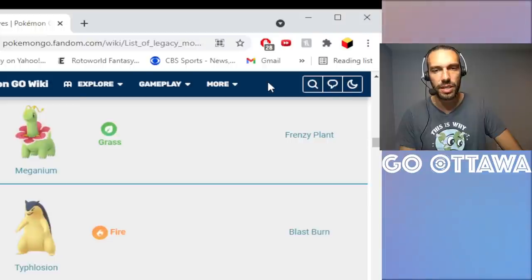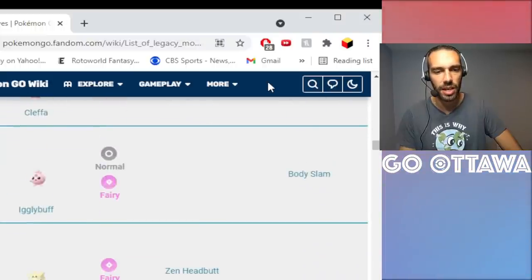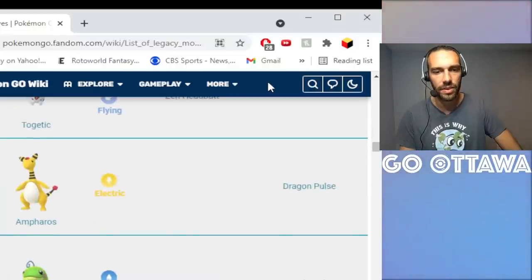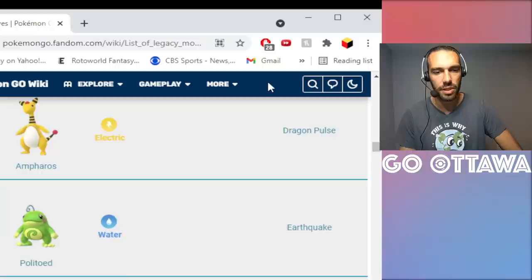Frenzy Plant, Blast Burn — same thing as before. I'd just wait for Community Day. Hydro Cannon — Community Day. Dragon Pulse — Community Day.